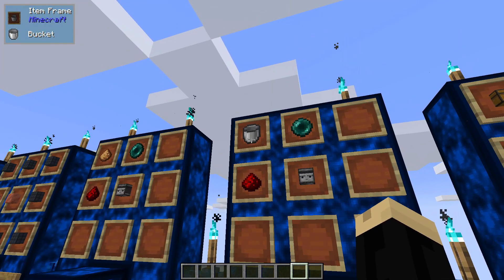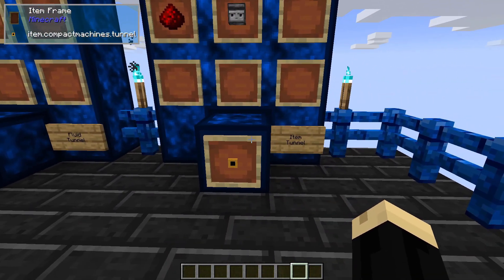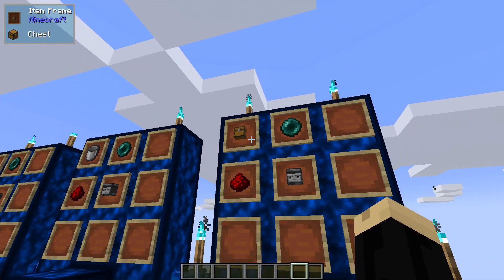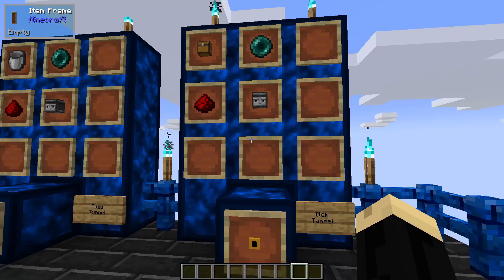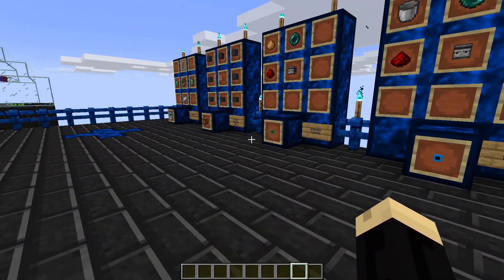Next is the fluid tunnel, which uses a bucket, pearl, redstone, and observer. And then an item tunnel, which uses a chest, pearl, redstone, and observer. So not too hard to make — pretty easy to make the different kinds.